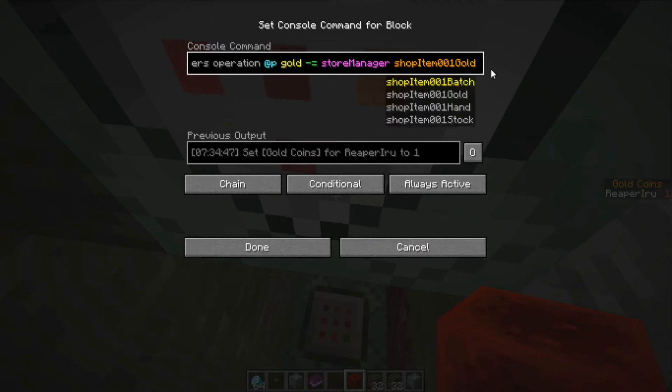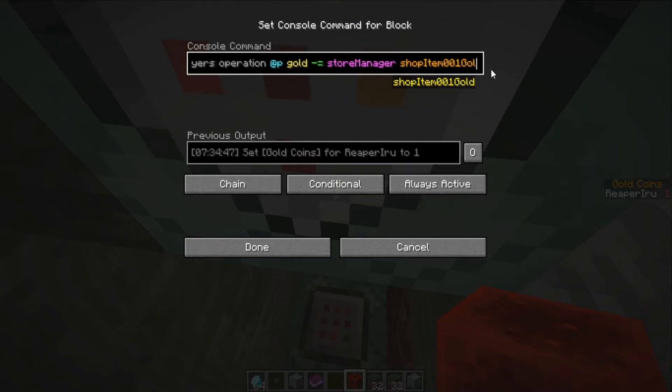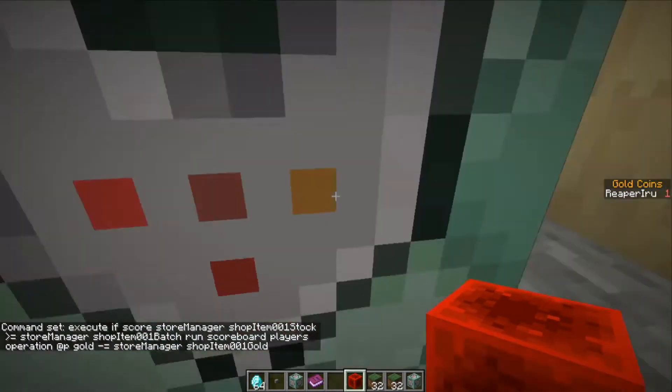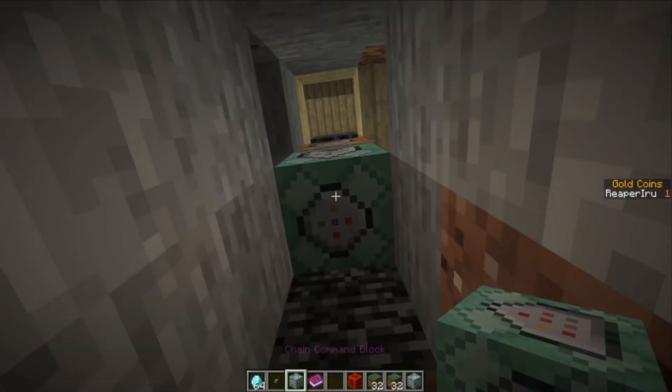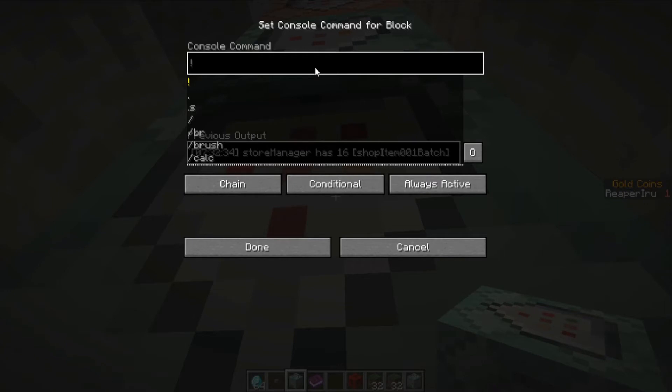What we do here is very simple: if there is enough stock we're going to run an operation on the gold of the player and subtract it by the price the shop manager set for his items. So we have a check for gold and a check for stock. Now this block is unconditional, and we're going to use execute store result block. With execute store, we always have to follow up with a run later, and the run we're going to do will store the result into a block.